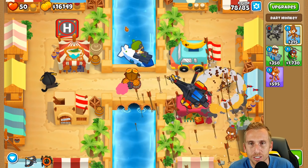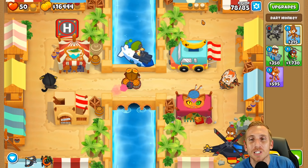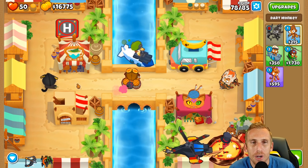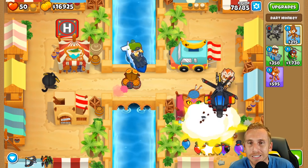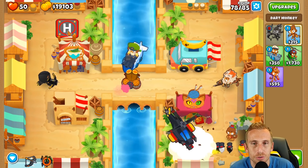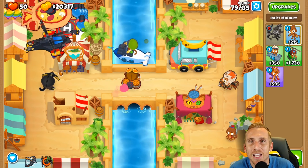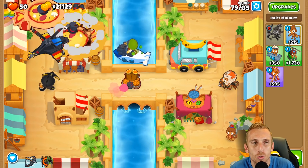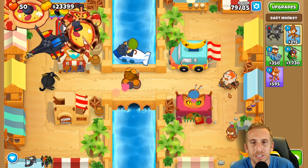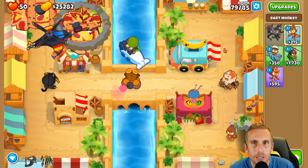I kind of want to sell this guy and get the Apache prime at the end, but if he misses one bloon it could totally ruin the whole thing. So we'll play it by ear. We're going to use our second ability again as soon as it's recharged to pop that one. Now we're good for rounds 79 and 80 - we've got the boss over here. We might have to use an ability on 80 because I should have put Quincy on this end where more stuff comes out, but we'll see how it goes.